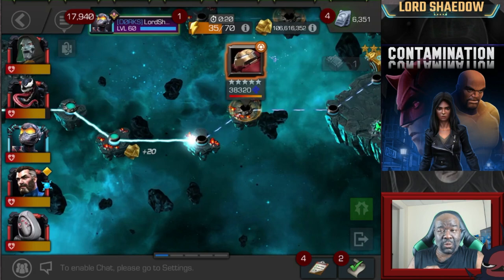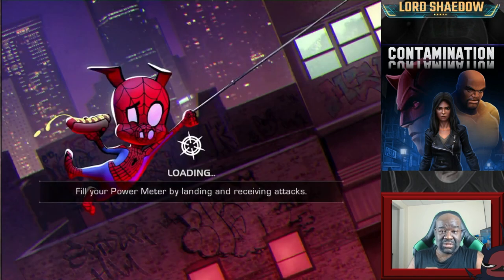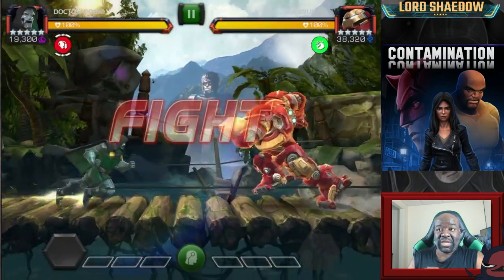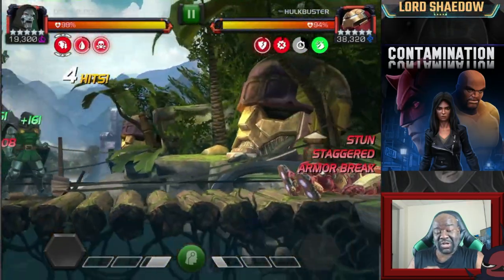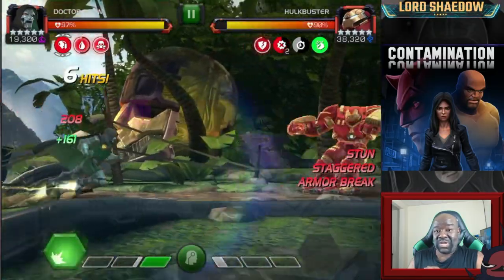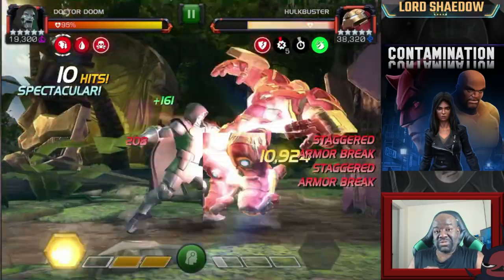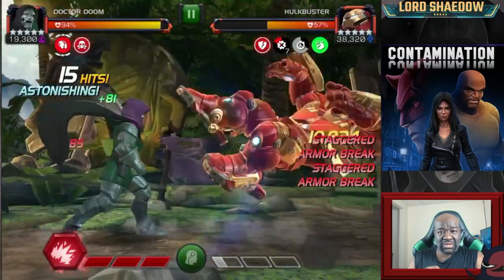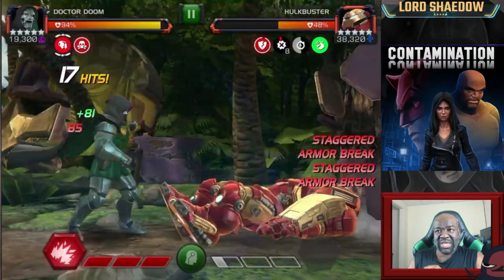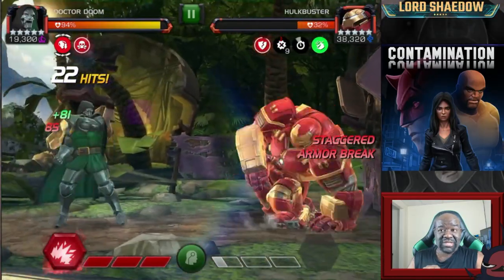Next up we've got Hulkbuster, who has recently been reworked. He'll put a shock debuff on you, so I'm going in with Doom — Doom is immune to shock. Here's something else: do you see that armor break that Doom placed on Hulkbuster on his heavy? That is only available with the Mr. Fantastic synergy. I was watching Brian Grant and Kabam John was on the line, and he mentioned that synergy. That is why Mr. Fantastic is on there.